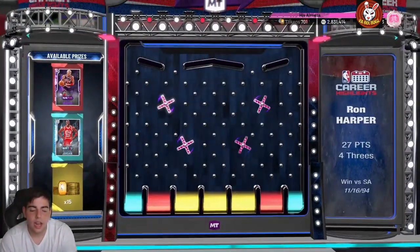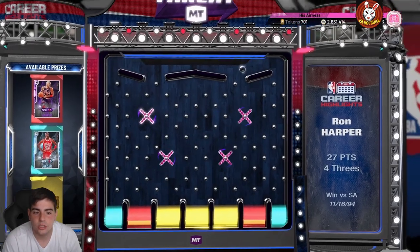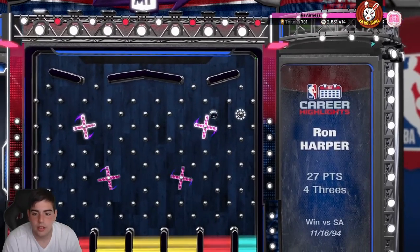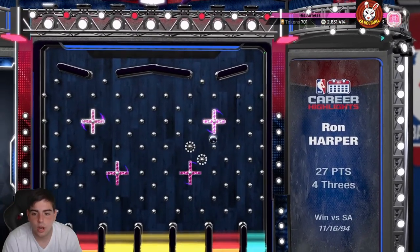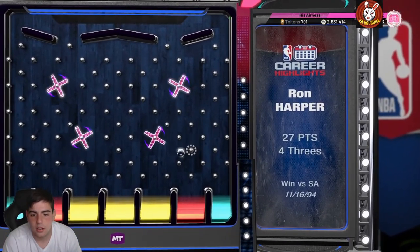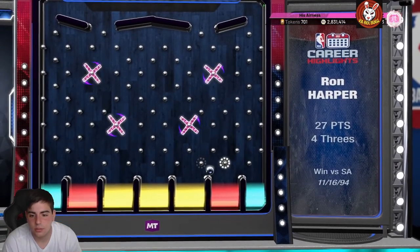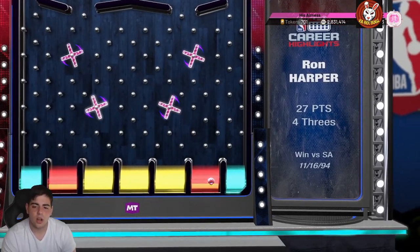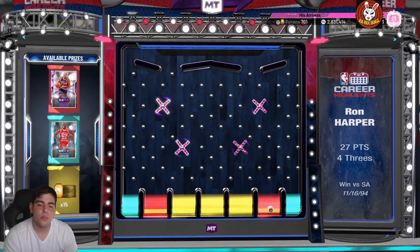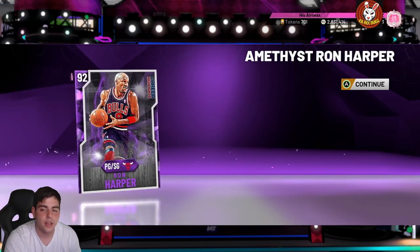Now we got this locker code — we're going for the Ron Harper, we need him for my collection. I'll take the tokens too, I just don't want the MJ because I have him already. Oh, we're going in the right direction — come on, we need the red! Oh, we're looking good... it's definitely not gonna land in the corner... oh, that's a good bounce! Let's go — that's the Ron Harper! Correct — word, we got another card in the collection.